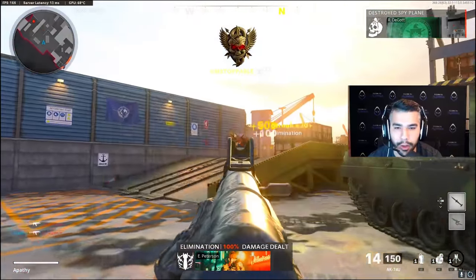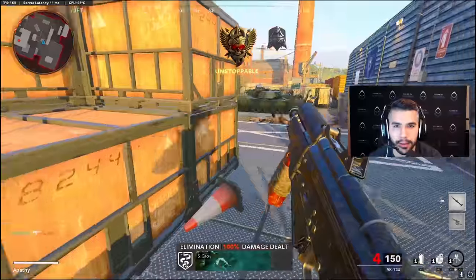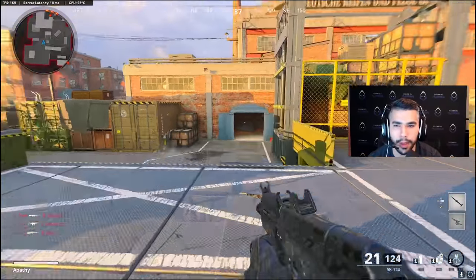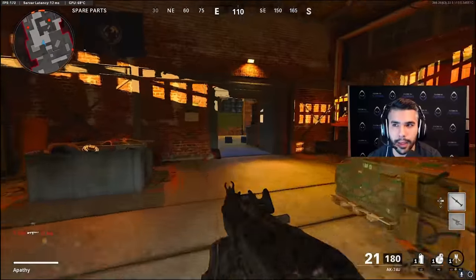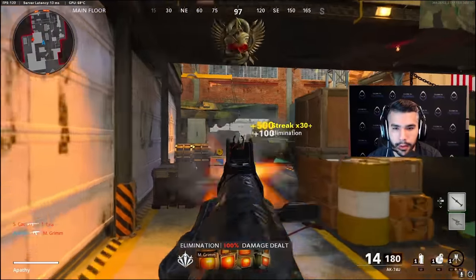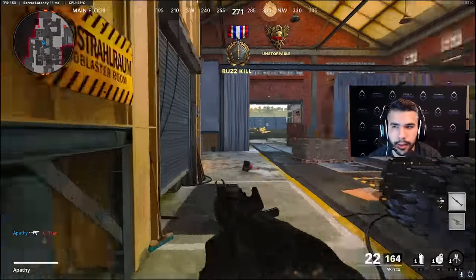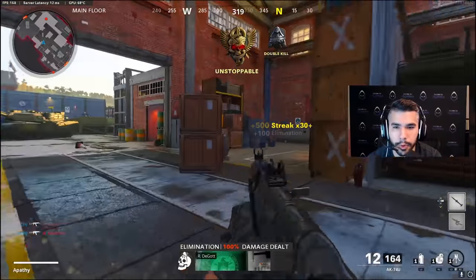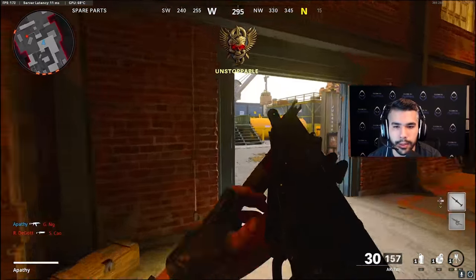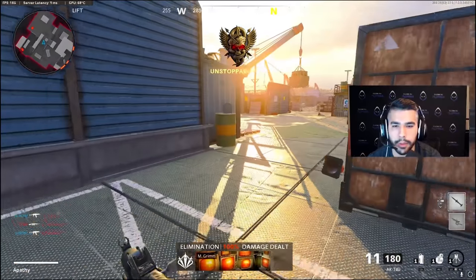Every single gunfight — whether I'm strafing left, right, diagonal, whatever — I'm constantly using my left stick. I'm not shooting this guy and just standing still; I'm shooting and strafing top-left, constantly. And as a side note: not only does it help you hit your shots, but similar to the head glitch point, if you're constantly moving when you're shooting people, it helps you get out of situations faster. Maybe someone's about to trade you, but since you moved forward, moved left, or moved right, now they can't see you and you're in the clear.